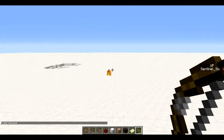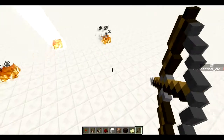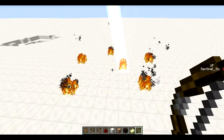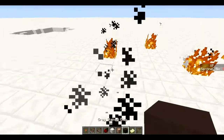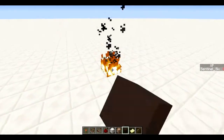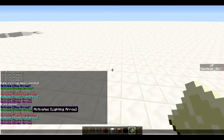So we're just gonna start with the lightning arrow. I've just got a normal bow right here and lightning hits wherever we shoot it. It's pretty cool, just lightning hits - pretty straightforward, pretty cool. I'm just gonna put out the fire so we can get the map again.